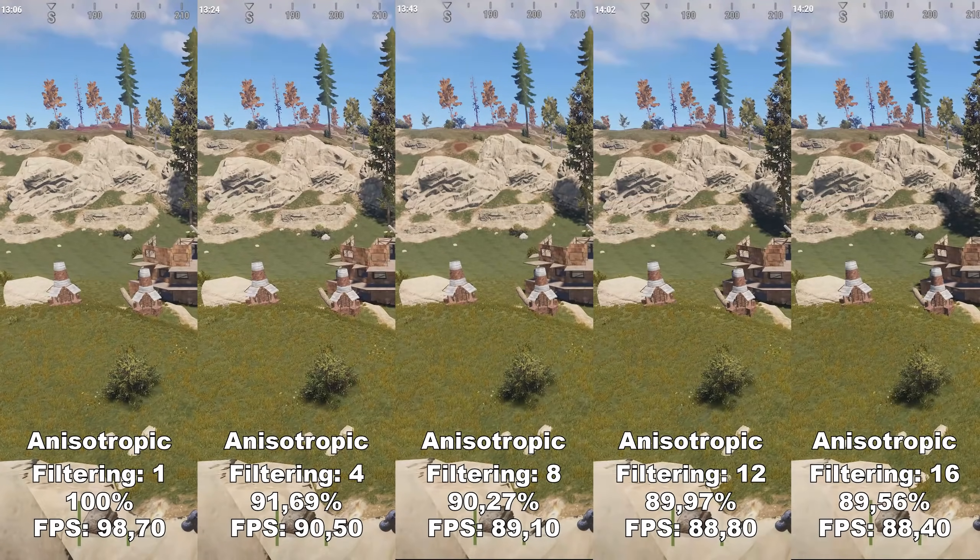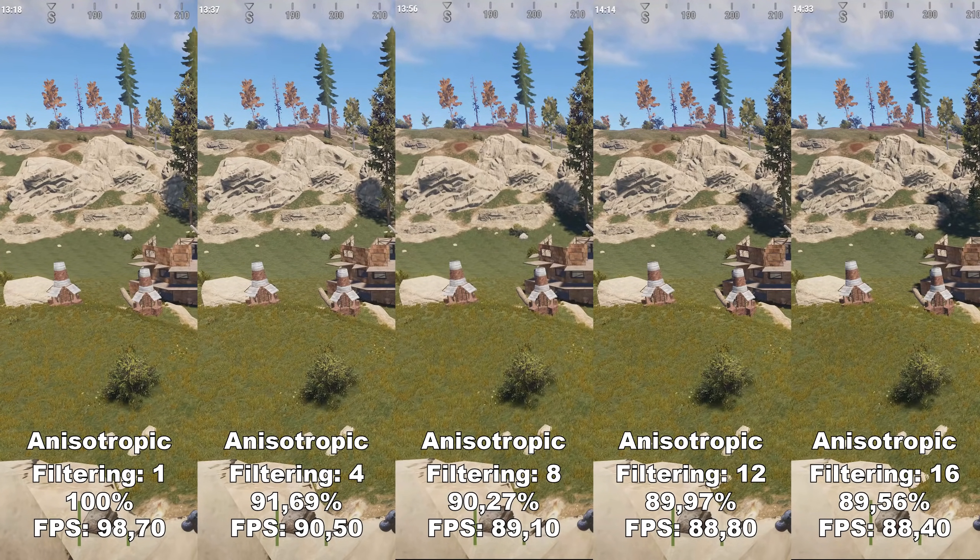Next up, we have Anisotropic Filtering. Anisotropic Filtering increases the detail in textures, especially those viewed at a distance or at an angle. You can take a look at the mountains or hills in the distance and see the changes in detail on the rocks. There's a very narrow difference in quality between having it on 1 and having it on 16, however you do lose around 10% between those two settings. Between 4 and 16 you only lose around 2% performance, so if you're going to choose 4 you might as well use 16. I would recommend to either have this at 1 or 16, and since the fidelity difference is small, I'd recommend leaving this at 1.